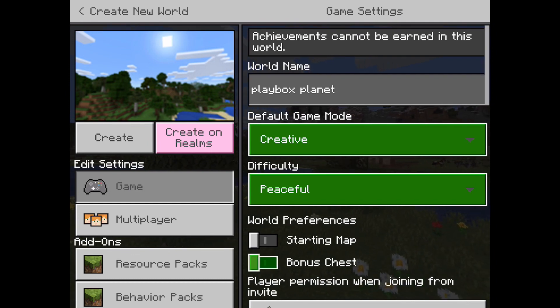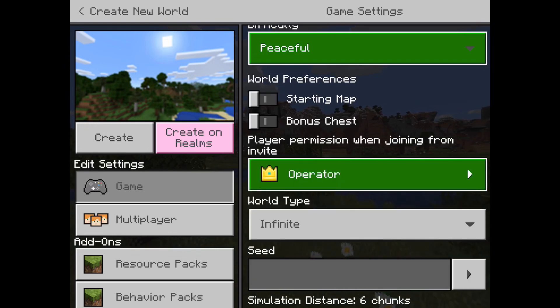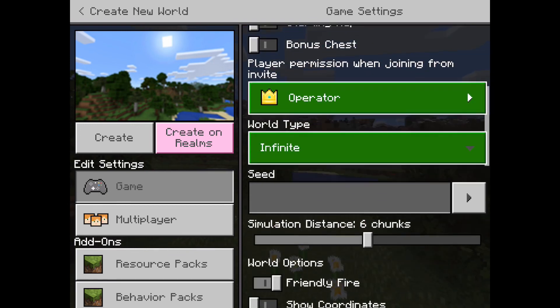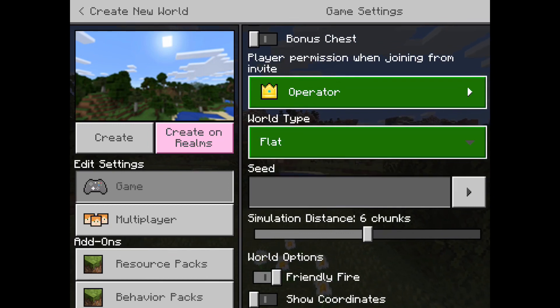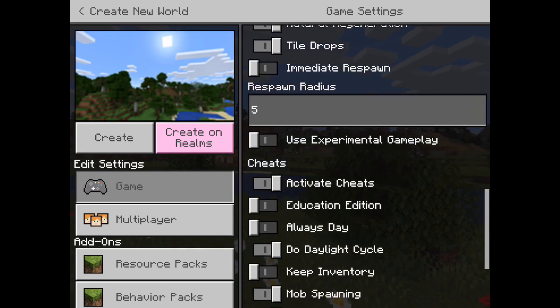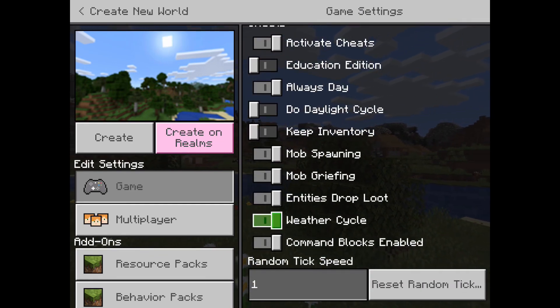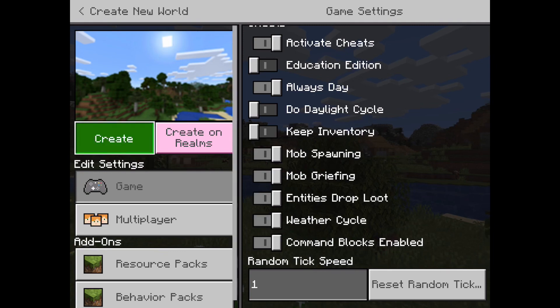I would go for Peaceful, because basically it means there's no mobs — no monsters. So I'm going to go Peaceful. What sort of map do I want? You don't need a map. Player permission when joining from invite — that's so another person can join and do stuff. World type: go for Flat, because it's your first time and it's just easier to build. You can also set 'Always Day' to make it easier. Then press Create.